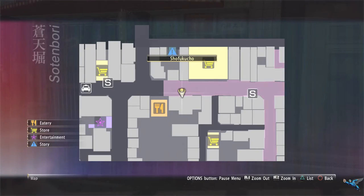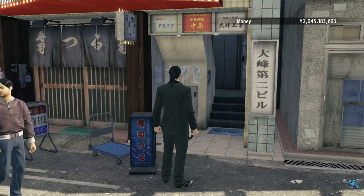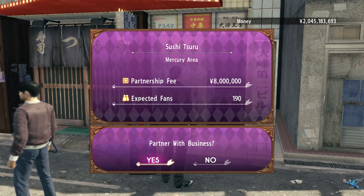Head down the road a little bit and you can stop at a sushi place called Sushi Tsutsuru or Tsuru. It'll set you back 8 million and increase your fans in the Mercury area by 190.